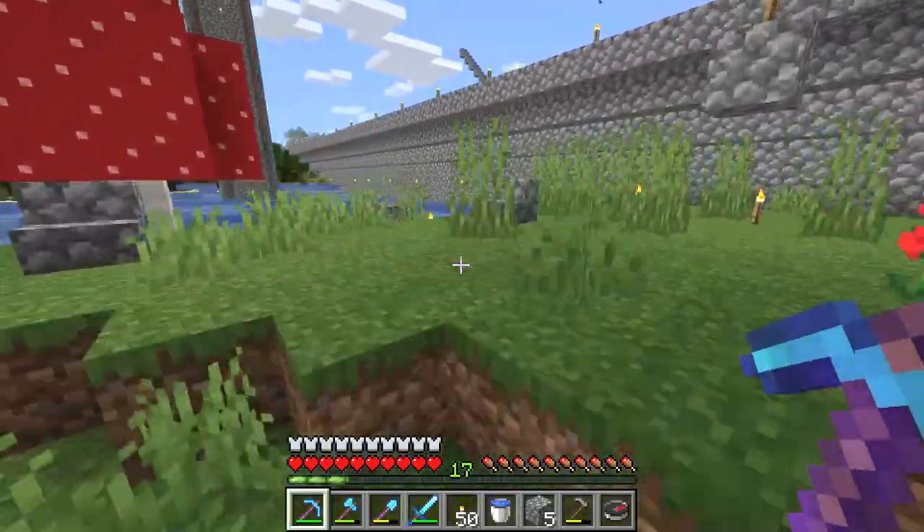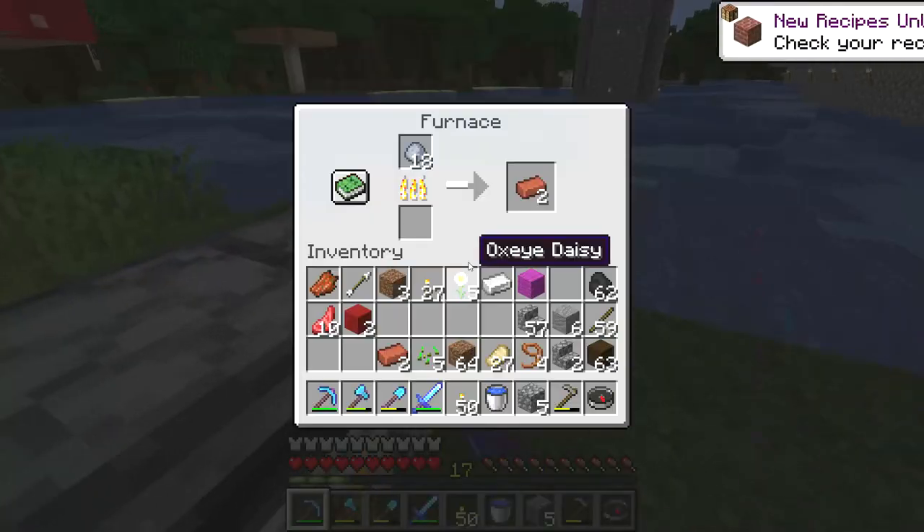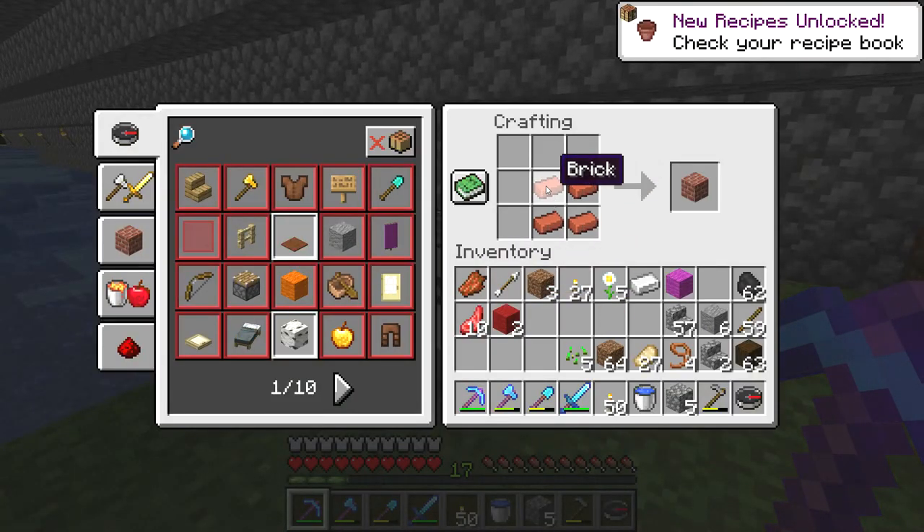Once you have at least four bricks, you can turn them into a brick block. Here is two bricks and two bricks — put four bricks into the crafting table to make a brick block.